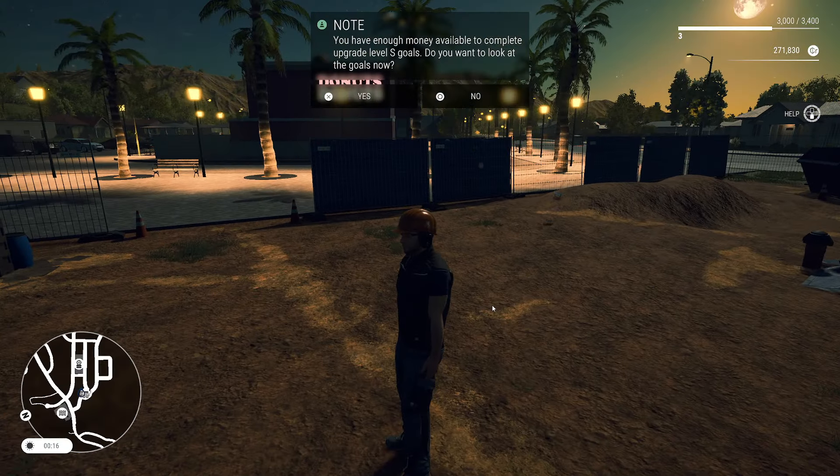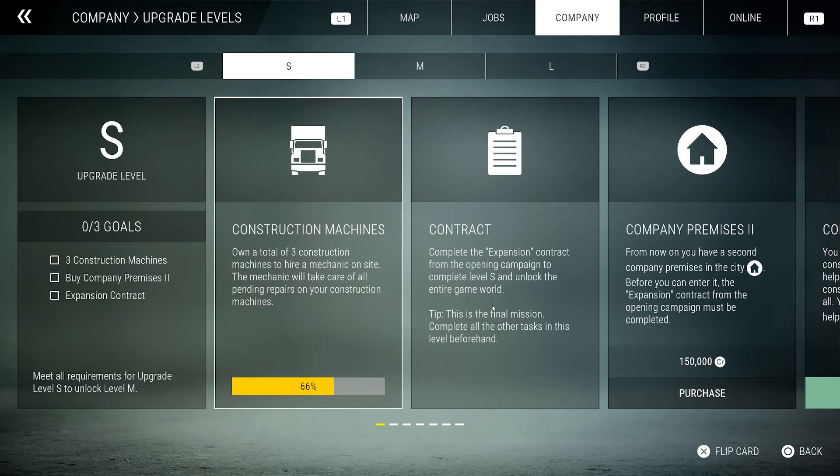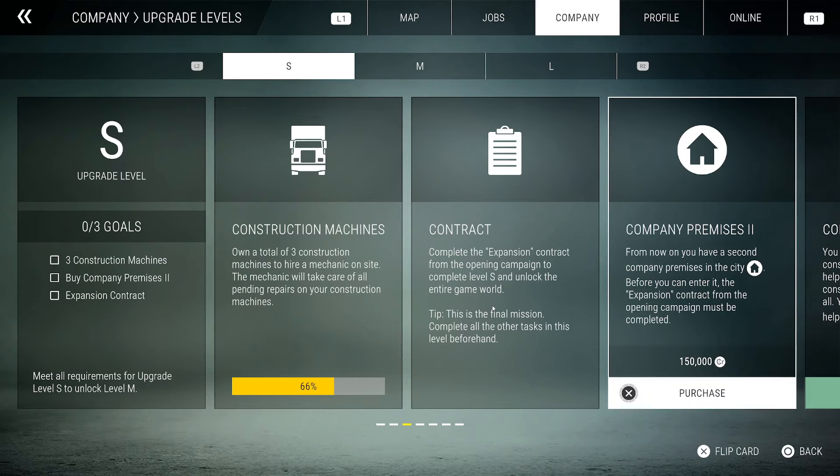This is the land development we did outside of the Donuts Donuts store. We're going to take a look at the upgrade level goals to see what we need to do. One thing we can do is get a second company premises in the city, but before we can enter it, the expansion contract from the opening campaign must be completed. We need to complete that and unlock the entire game world, so let's go ahead and do this — we now have that unlocked.